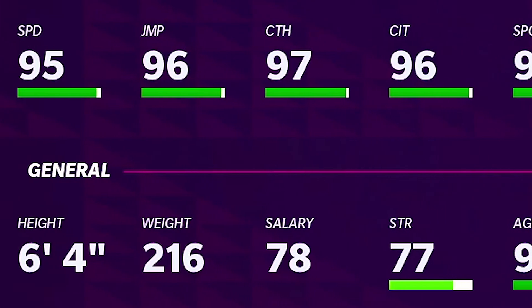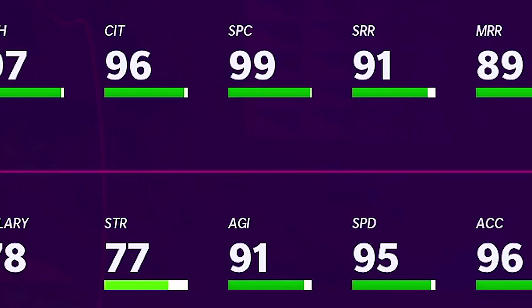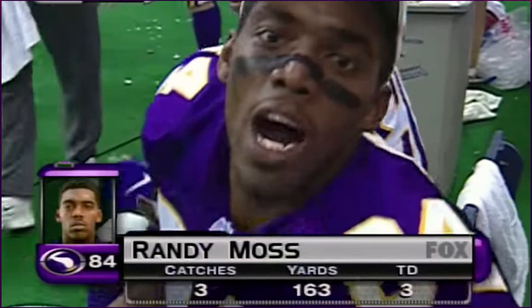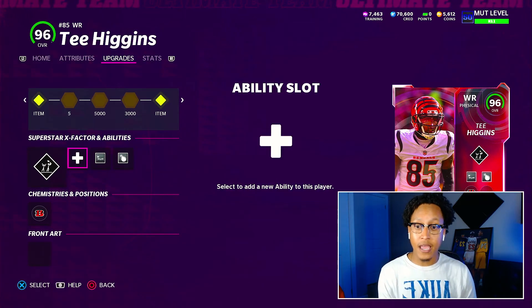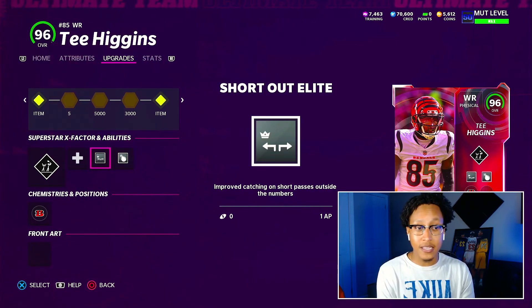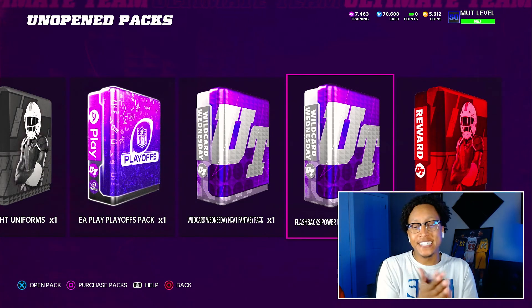Check out the stats: 95 speed, 99 spec catch, 97 catch, and 96 catch in traffic — and he's 6'4". That equals a new Randy Moss; this guy's about to go crazy. We're going to lob it up to him. For abilities we have Double Me, Short Out Elite, and Red Zone Threat. At 6'4" with 99 spec catch, Red Zone Threat is a must, and Short Out Elite covers him on drags and out routes since he doesn't have the best route running.